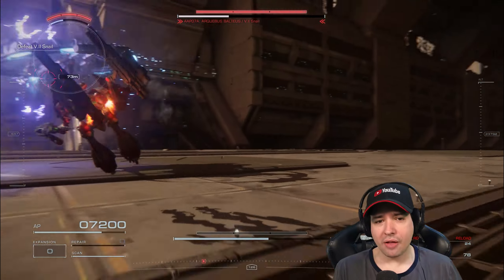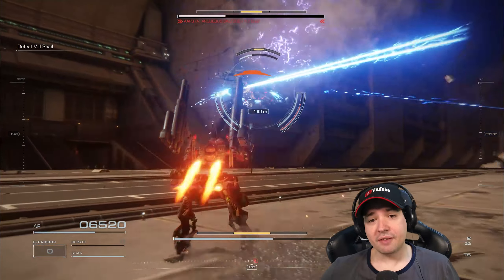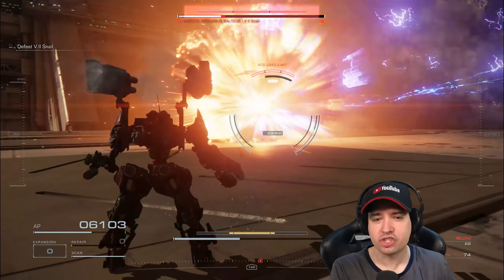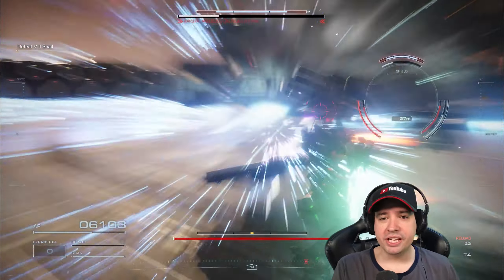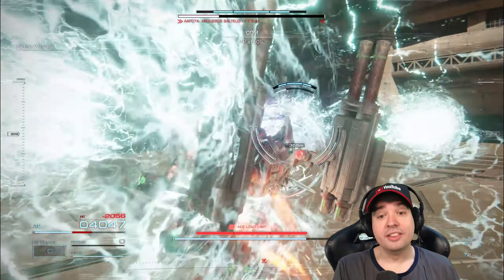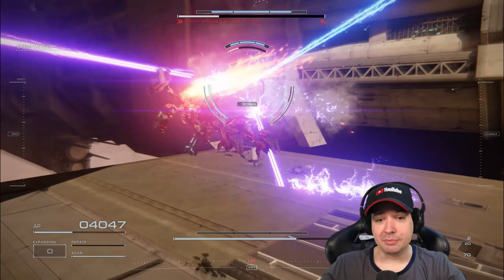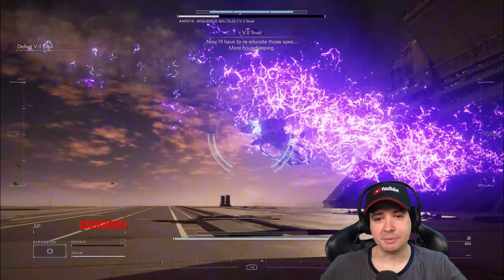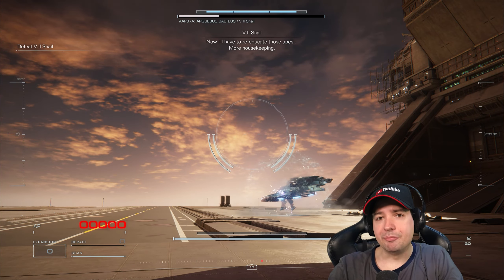It looked rather promising at first — like, yeah, maybe I can deal with him. But I've already used all my repair kits. And although I feel like I'm doing a pretty decent job at dashing and dodging his attacks and getting hits in, that reappearing energy shield all the time after like 10 seconds, paired with the fact that he goes up and has these freaking laser beams, is really causing me a problem. So I got destroyed here on maybe the second attempt.